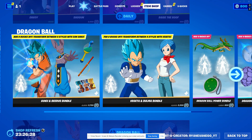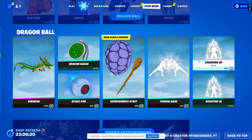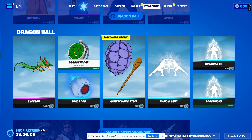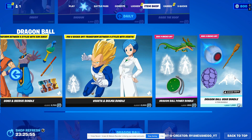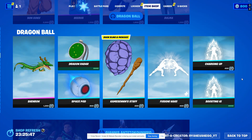Dragon Balls — the DBZ guys are still here. Go get your Dragon Balls. And yet there's not an actual Dragon Ball back bling. Do you guys notice that? There's like the Dragon Radar and a space pod, but there's no Dragon Ball back bling. He's got a bag down in the back. Because there's a bullet point for that — Dragon Balls — he probably didn't want to use a Dragon Ball.